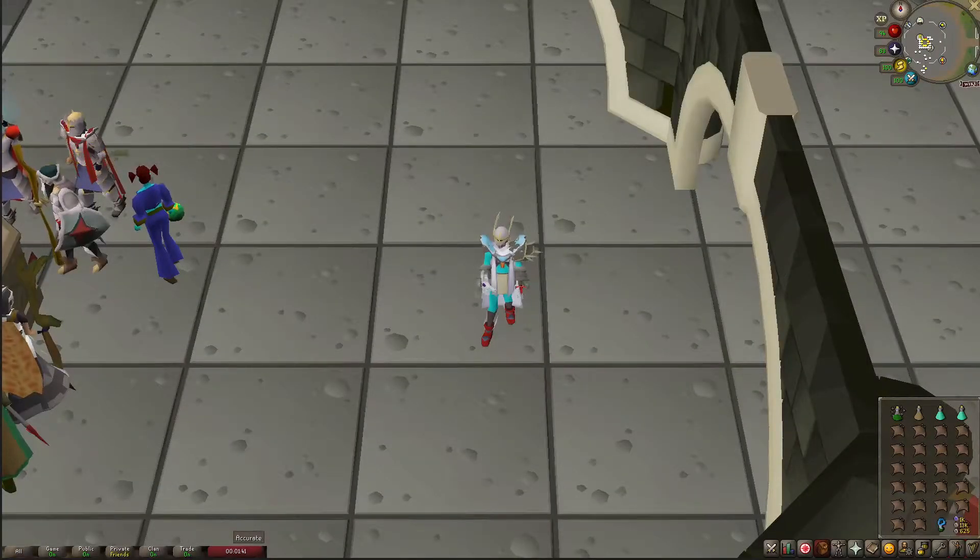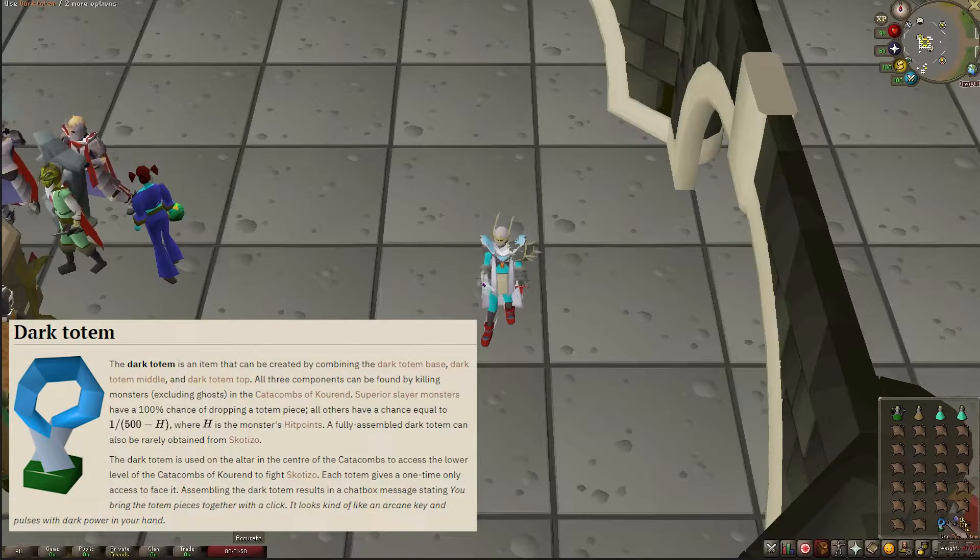Hey everybody, it's Michelle from Boon Babe, and today I'm going to be doing a quick guide on how to fight Skotizo. First, to fight Skotizo you need to have the entire dark totem together.